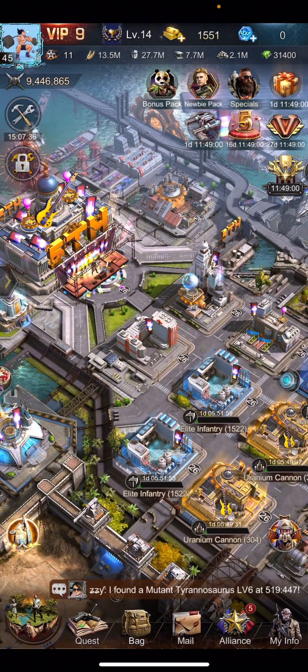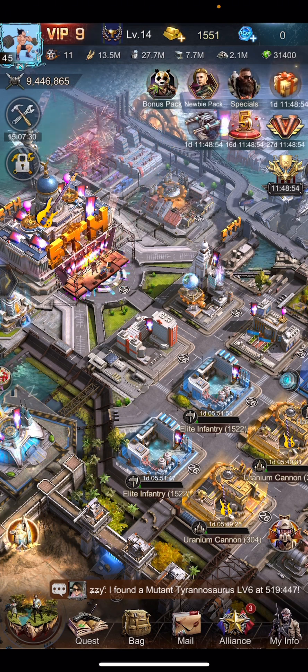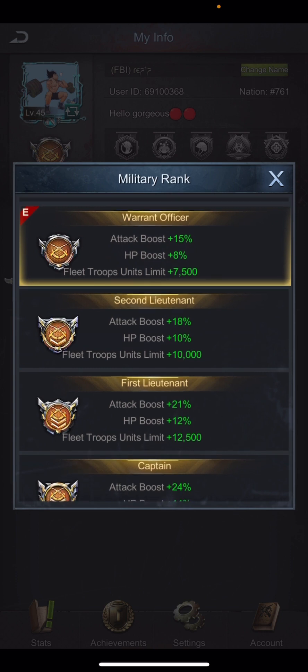Another thing that will help increase fleet size is your military rank. Currently my military rank is Warrant Officer, and the merit provides certain attack boost, HP boost, and also Fleet Troops Unit Limit — as the merit increases, these bonuses also increase. Currently at Warrant Officer I have 7,500 fleet troops unit, but if I reach Second Lieutenant, my fleet troops unit limit goes to plus 10,000, which is an increment of 2,500.